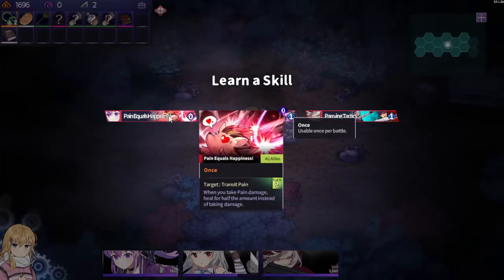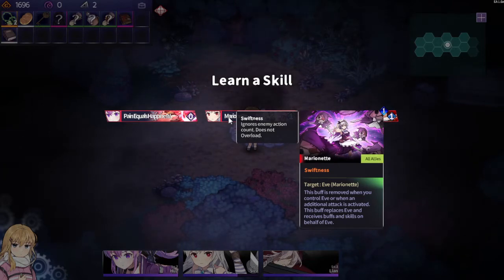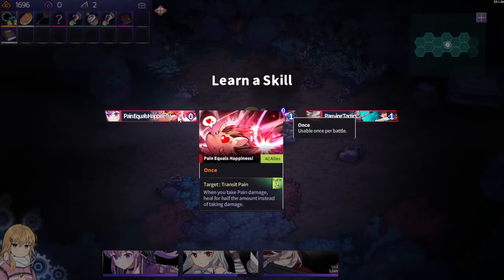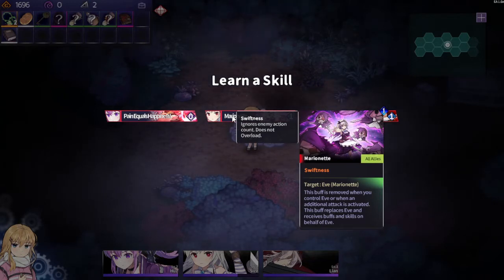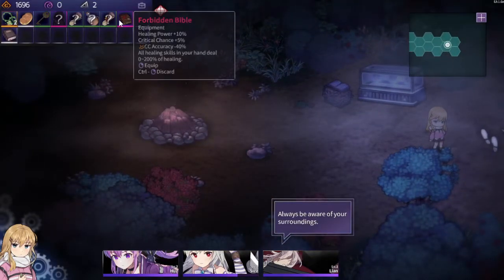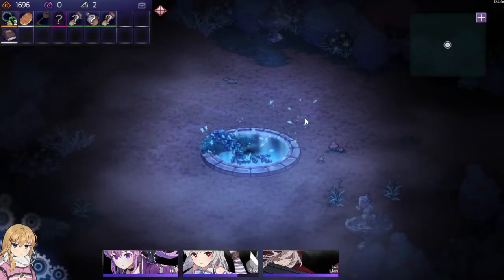Gold skill book. We take Pain Equals Happiness and give this to Sizz. Alright, we don't have anything to level Lian with, which is fine.